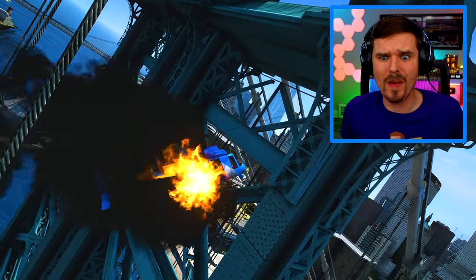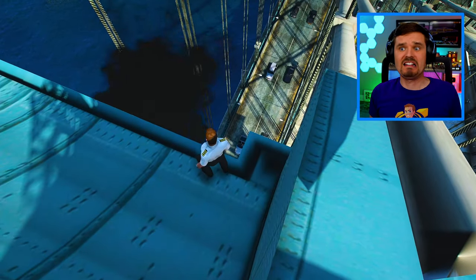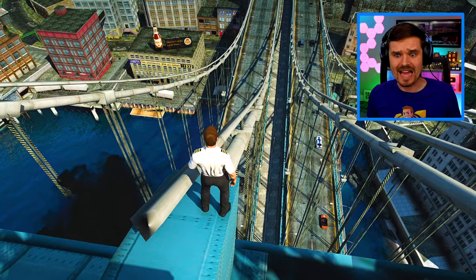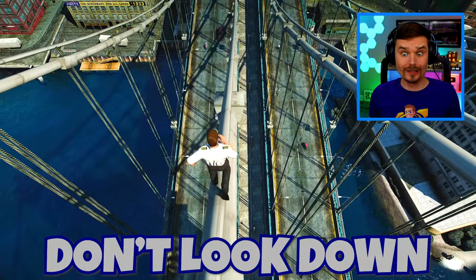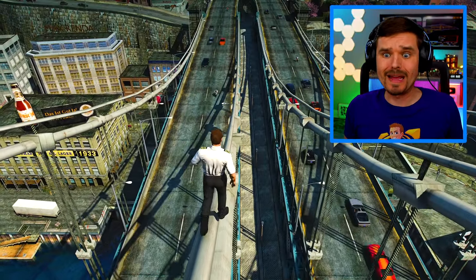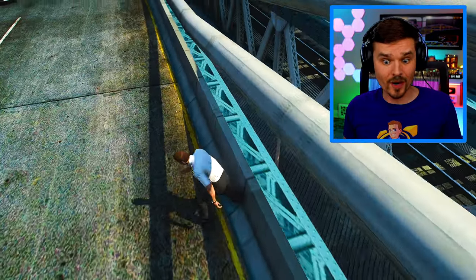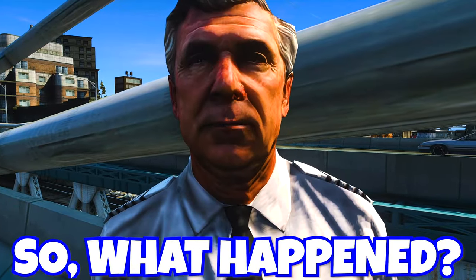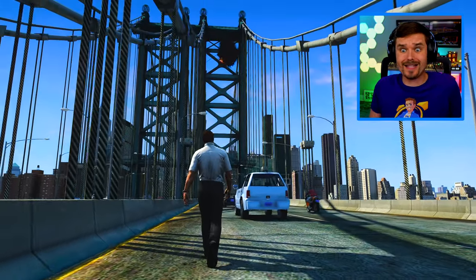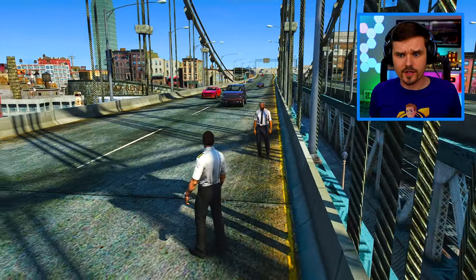Maybe we can climb up on the structure. Follow me this way. We gotta be very careful up here, guys — it is really high up. But I think if we go this way, we might be able to use this cable to get down. Follow me this way, Walter, and don't look down. Whoa! That was close. Okay, we almost made it, just a little bit more. Yes, there we go. I think we can just jump down right here. So what happened? I don't know. I'm doing a quick little tour of Liberty City, and the next thing you know, we hit that. So now what? Maybe we can flag down a taxi or something.